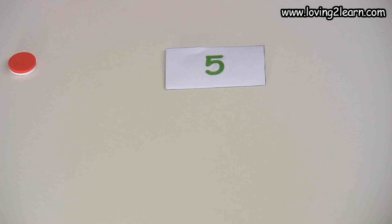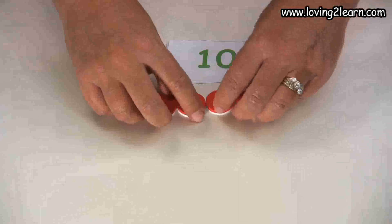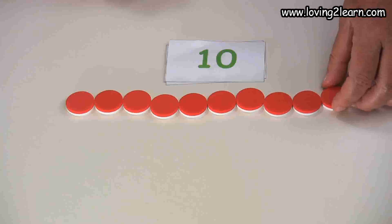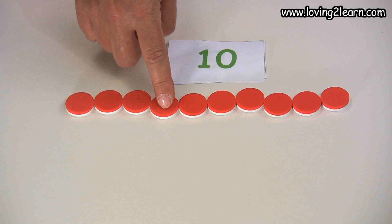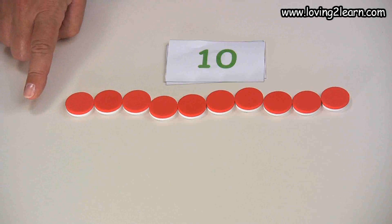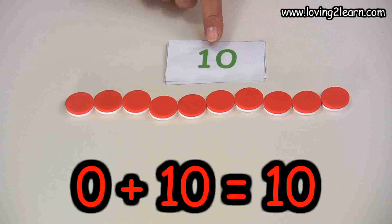We'll move our markers back — it's ten, so we have to move out all of our markers. We'll double check to make sure we have ten: one, two, three, four, five, six, seven, eight, nine, ten. So zero plus ten equals ten.